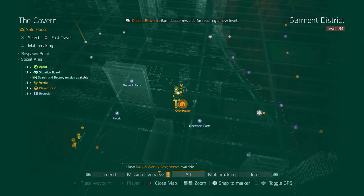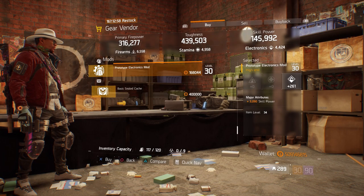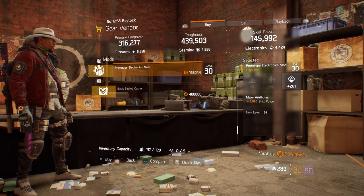For our next gear items, we're going to head over to the Cavern. Here, we got a prototype electronics mod with 261 electronics and 3090 skill power.